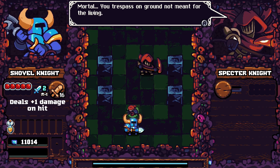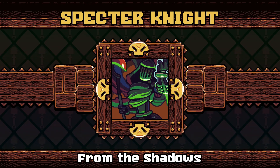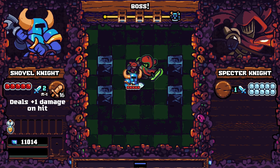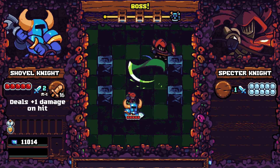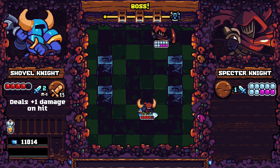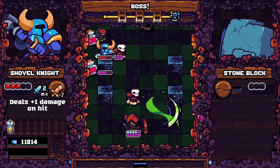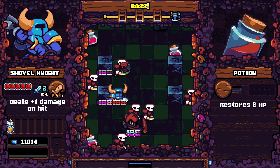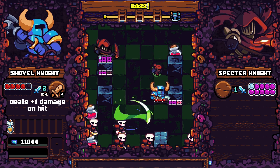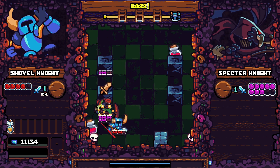'Mortal, you trespass on ground not meant for the living.' Spectre Knight! This is not going to be fine. Uh oh. I still have my bonus to undead - oh, that helps so much!